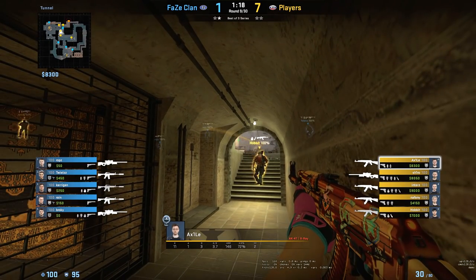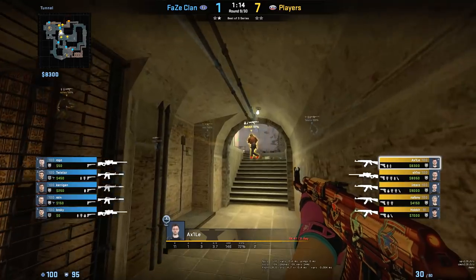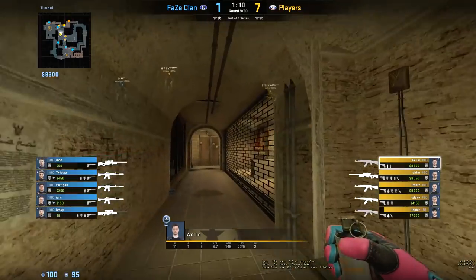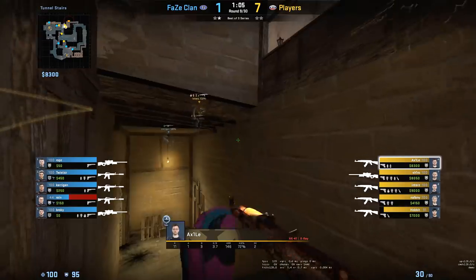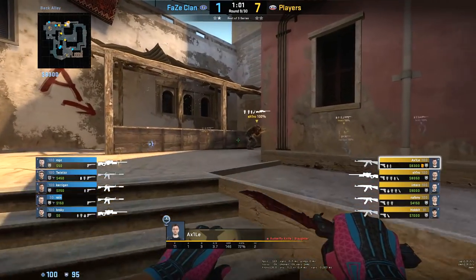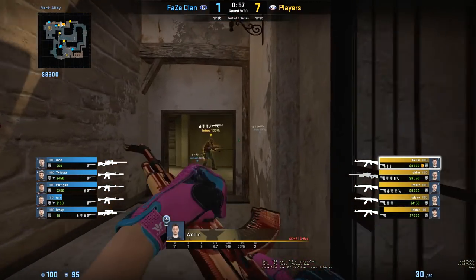To recap this variation: Gambit smokes window early before sending one player out top mid to show presence and bait out any utility. Naphany would re-smoke window after the bottom connector smoke starts fading away. Meanwhile, Hobbit and Axel clear out underpass before smoking top connector. Naphany then takes ladder control while Hobbit clears out connector.